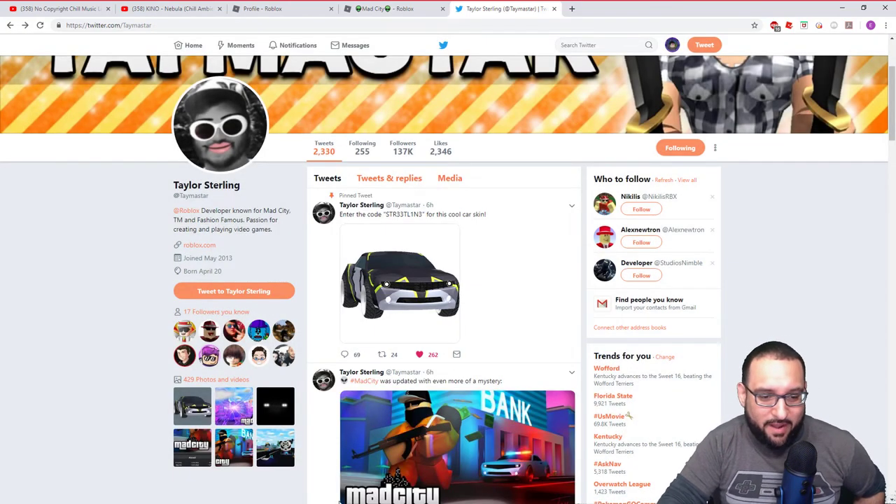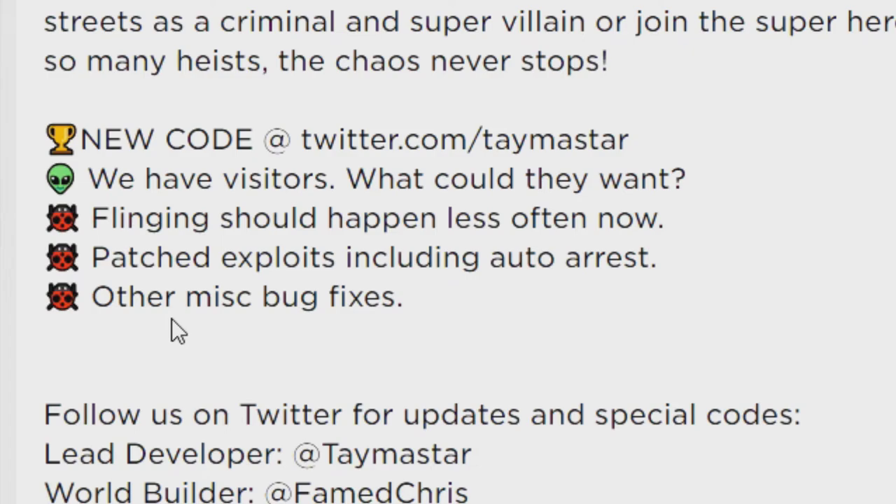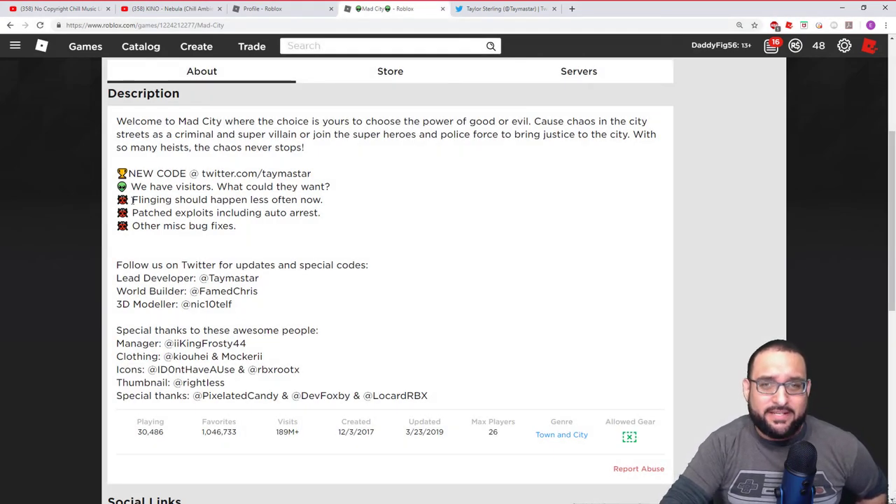Let's see what else they added into the game. Looks like they fixed some stuff that's been buggy - they fixed the flinging, so you should not be flung as much. Sometimes you jump on cars or try to hitch a ride and you get flung across the map, which is really annoying. They also fixed exploits including auto-arrest, which is awesome - as a live streamer I just get arrested for no reason half the time. Plus some miscellaneous bug fixes. Shout out to Taymaster for making that happen.